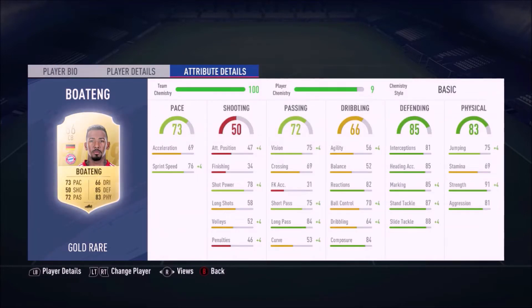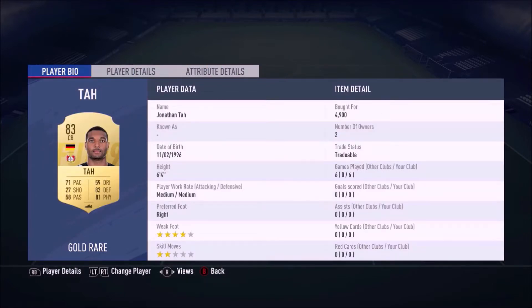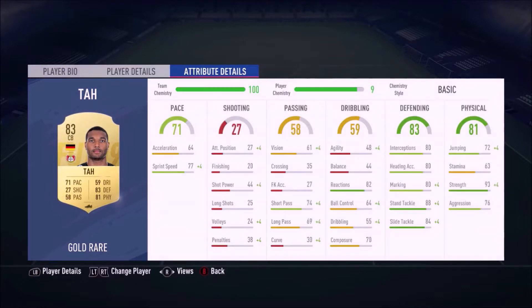Beau Tank's pace has decreased over the years but 73 pace was good enough. He has 87 stand tackle, 88 slide tackle — great tackling stats — and 91 strength, 85 marking. He's just an all-round good defender. Next to him we have Tar, who has 71 pace, 83 defending, and 81 physical. That pace helps him cover for other center backs if they get caught out of position. His 93 strength helps a lot.